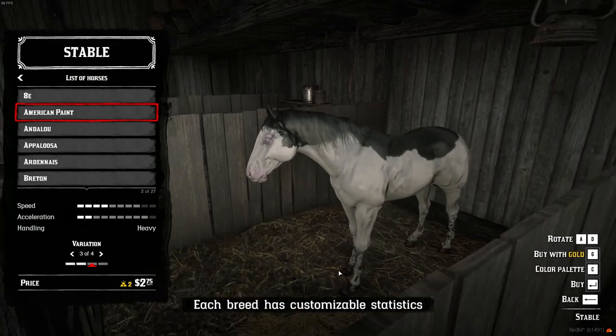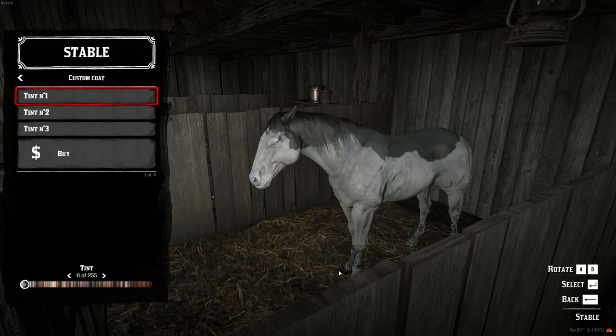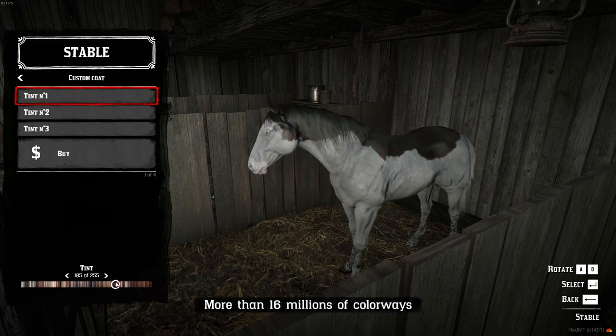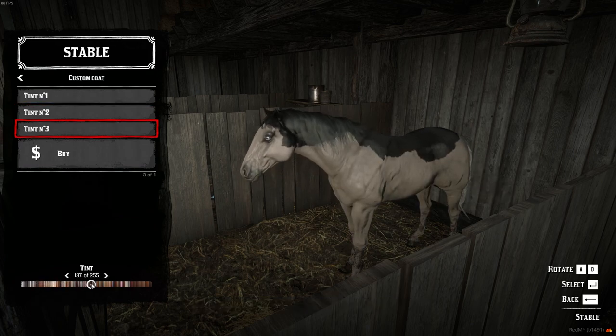Speed, acceleration, and handling are also specific to each breed. If you don't find your love in basic coats, use the exclusive color palette to customize it and choose between more than 16 million possibilities.